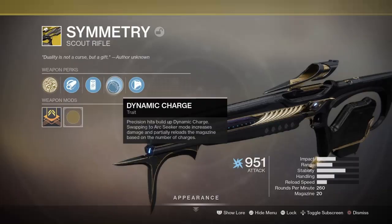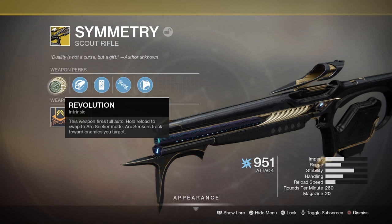The perk that makes this gun unique is Dynamic Charge, where precision hits build up Dynamic Charge up to a max of 15 stacks. It can fire in full auto, and you hold reload to swap to Arc Seeker mode.